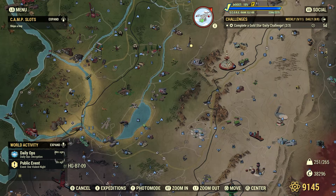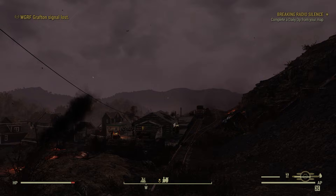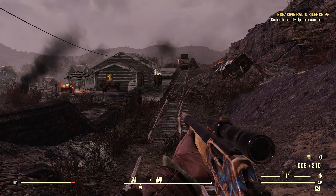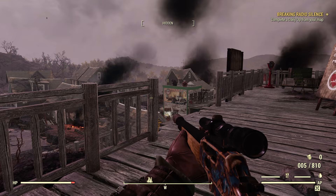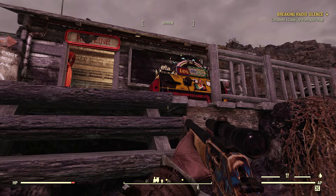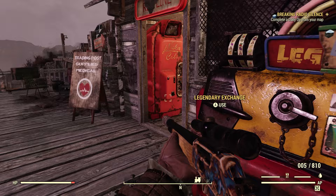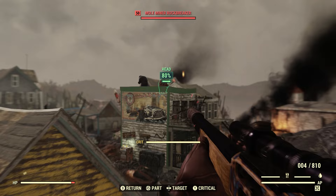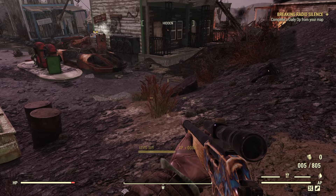Let's go down and do the same thing at Welsh with all the mole miners. That was maybe 14 minutes of gameplay at Morgantown — it depends on how fast you play. Here at Welsh, again, here's the train station right here. All of the mole miners are down here — you don't have to waste caps on fast travel. Mole miners are a little beefier than Scorched, so keep that in mind if you're a newer player, but I remember coming down here when I was around level 25.